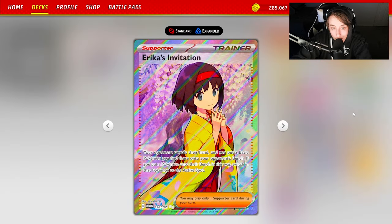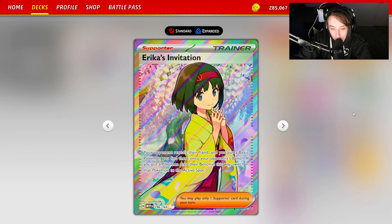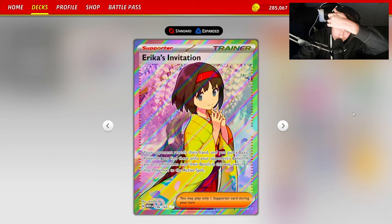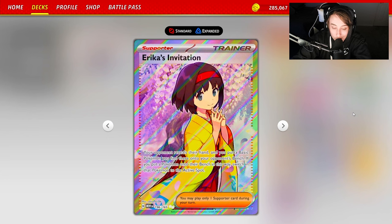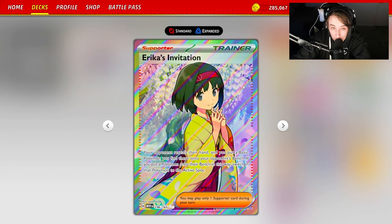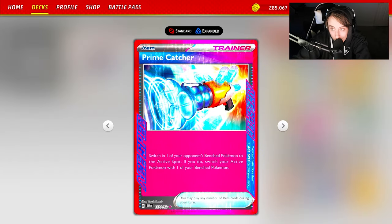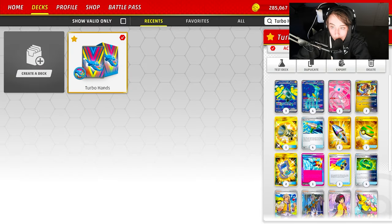We're playing the fifth place list from EUIC, which includes Erika's Innovation. It lets you reveal your opponent's hand, and if you find a basic Pokemon there, you put it onto their bench and switch it to the active — so if your opponent is holding a low HP basic or a Lumineon they don't want you to take three prizes on, you can maneuver it to the active and take easy prizes. We're also playing Prime Catcher as the ACE SPEC to synergize the most with the deck.